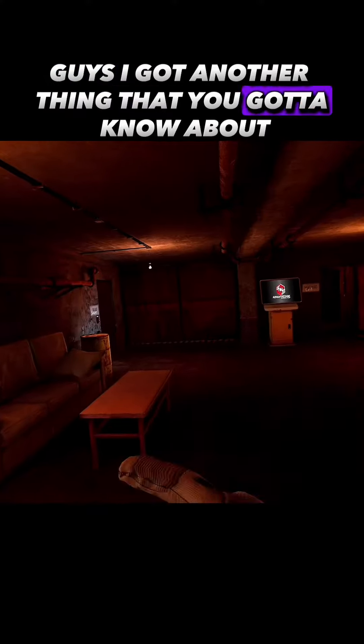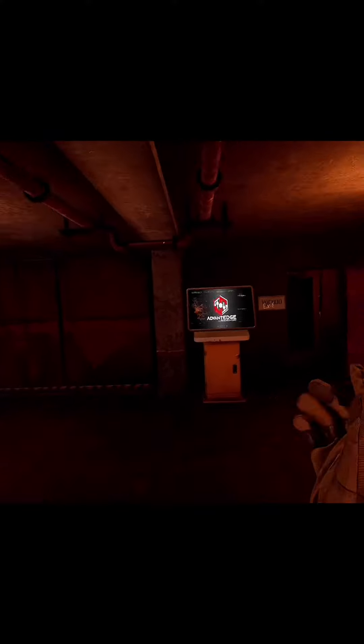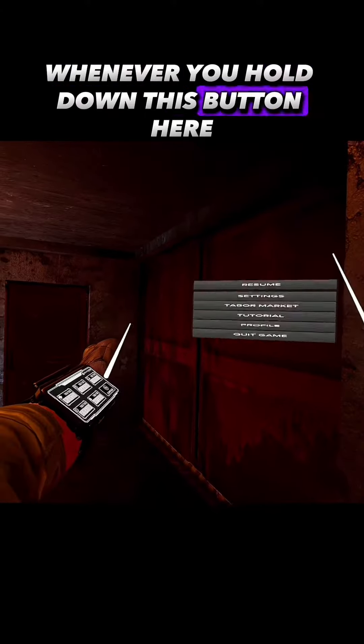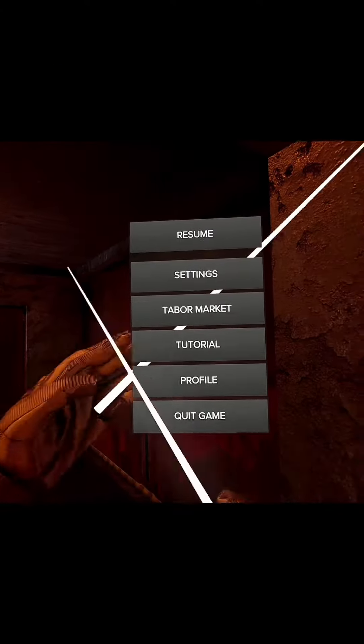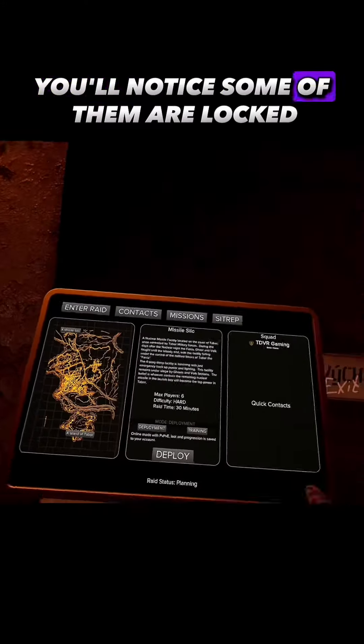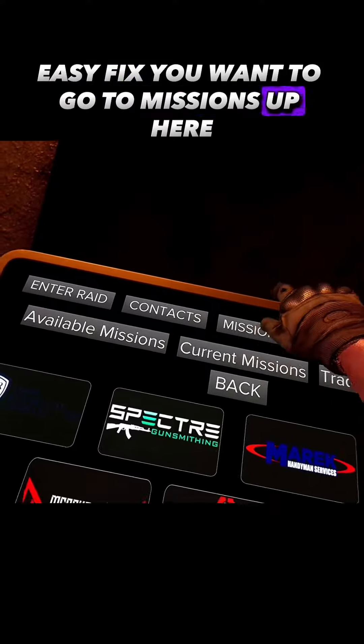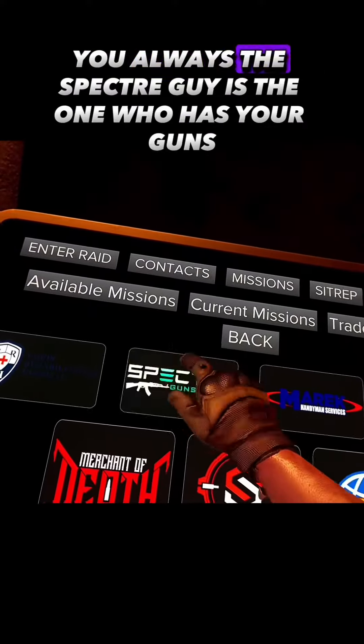Here's something you need to know about Ghost of Tabor. Whenever you hold down this button and go to your market to buy some guns, you'll notice some of them are locked. Easy fix — you want to go to missions up here.